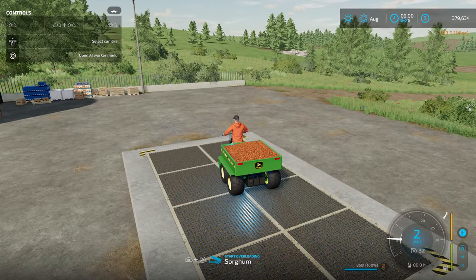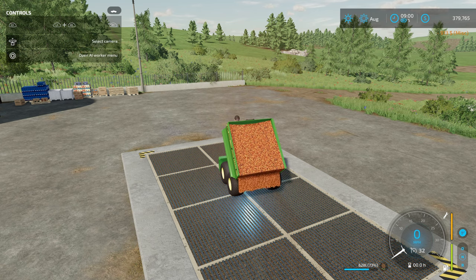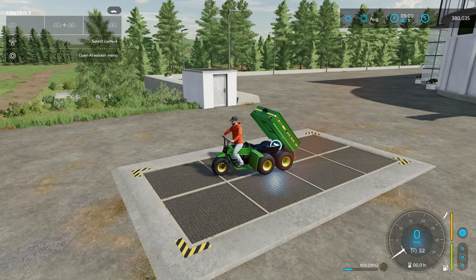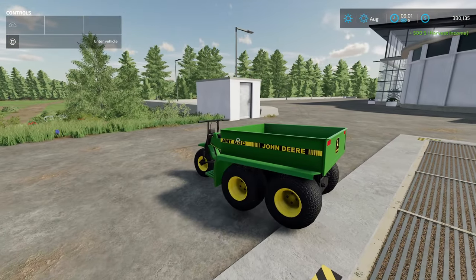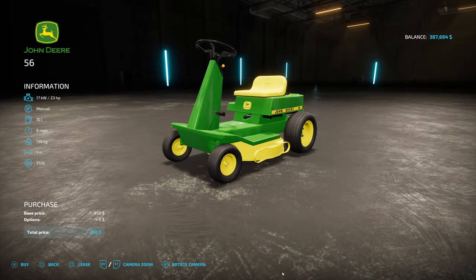Bought that for $913 — let's see how much I can sell this for. It actually sells pretty fast too. This would be good for using with animals and stuff. Made $500 so I actually lost like $400. But anyways, that right there is the AMT 600 from Slush Modding.